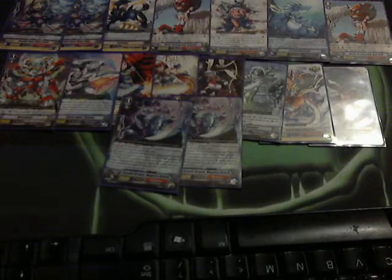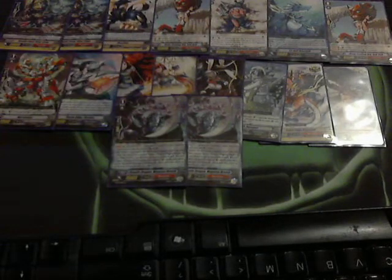My favorite grade 1 of the day: two copies of Magetsu Breath Stealth Dragon. Every single game I had at least one copy of him boosting one of my rearguard columns, and it was the difference between me winning and losing half the games. Those are the grade 1s.